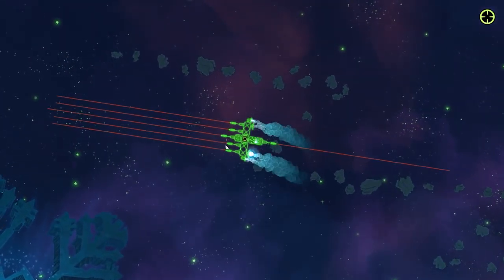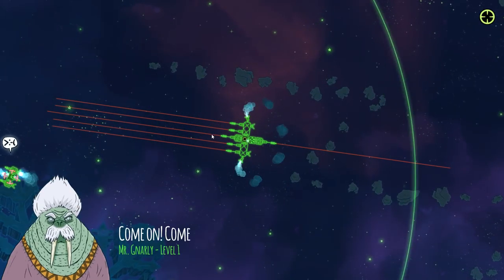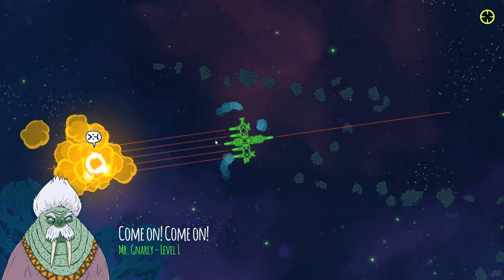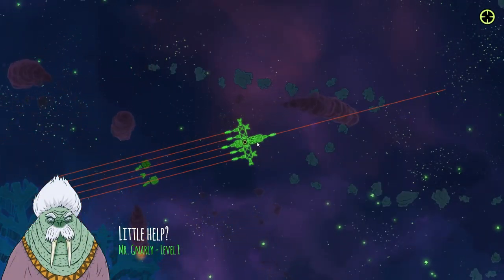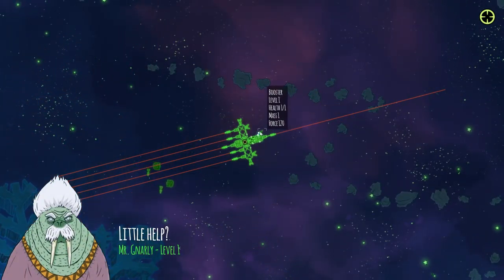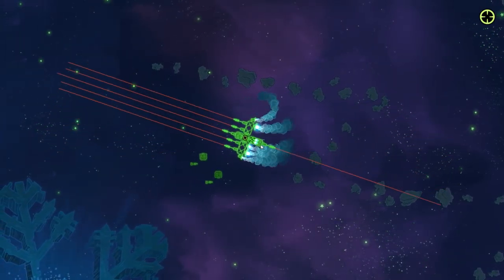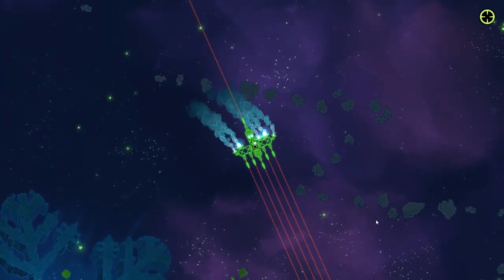We're going to stick with the non-greed run. Our silhouette will be no bigger than this ever. We don't need any of this stuff — maybe an additional thruster would be nice, but now we're a little off center. Nonetheless, I like our swift simple T.